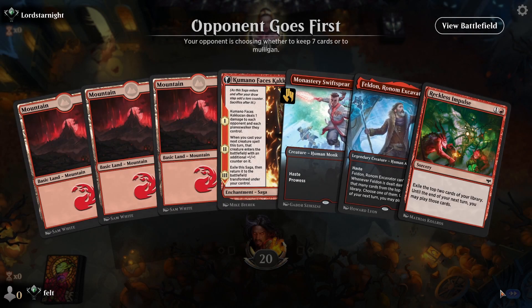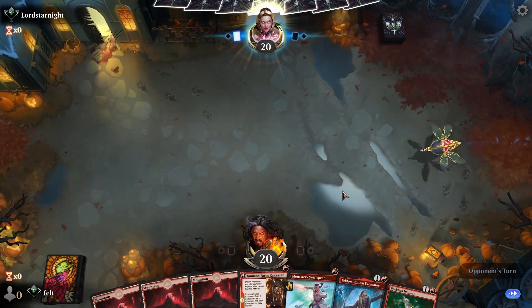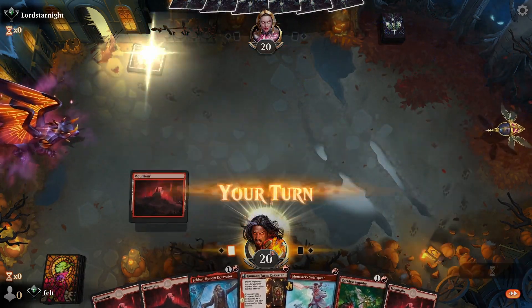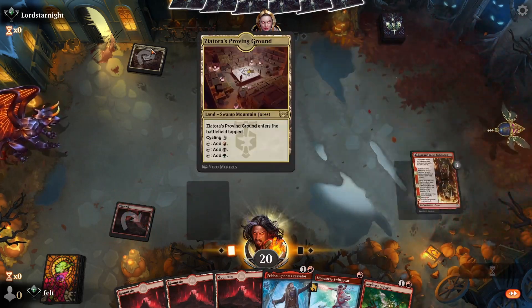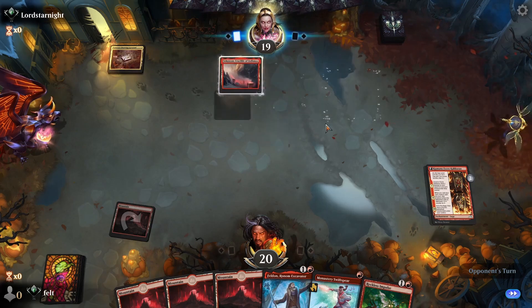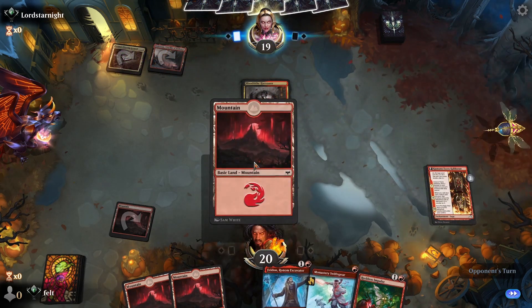Mono Red can just blow up other decks. Opponent goes first, but we have three Mountains, which is great. We have Kumano, Monastery Swift Spear, and Feldon — I think all of these are incredible. This is an amazing turn one. We might be playing Jund — or Yund, if you're a viewer of the Twitch stream, go watch on Twitch. We do lots of funny things, like say names wrong.